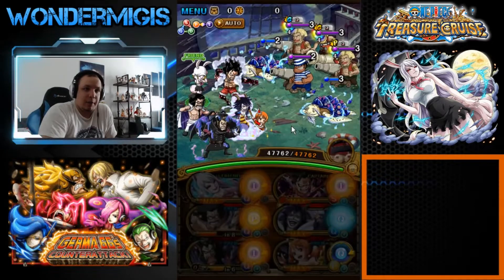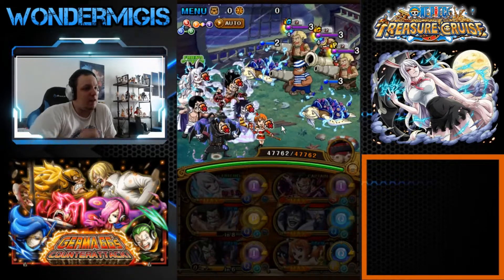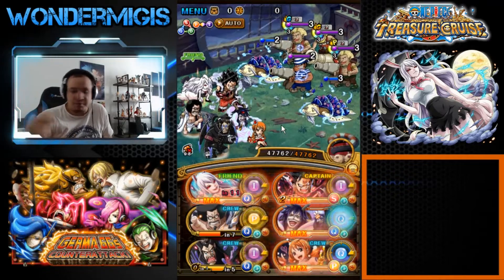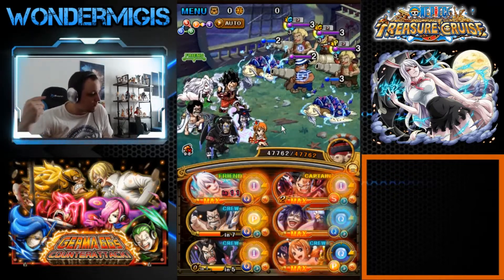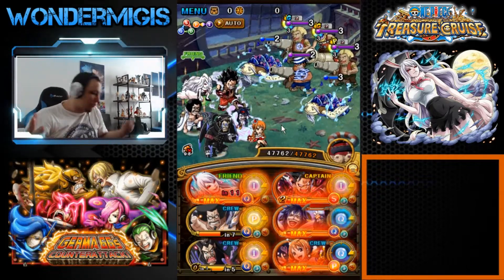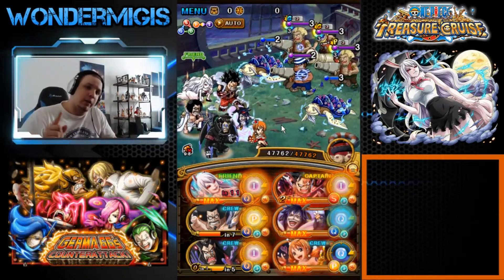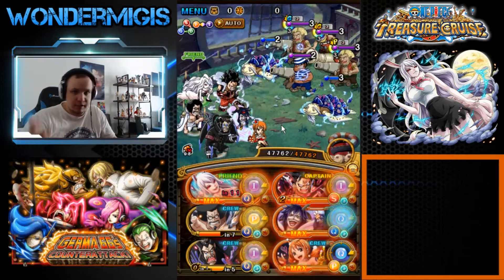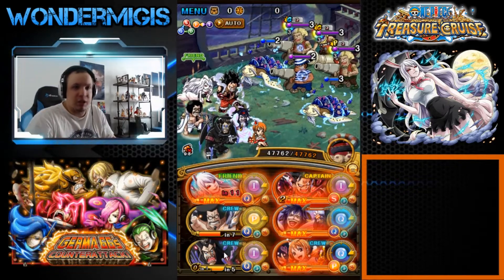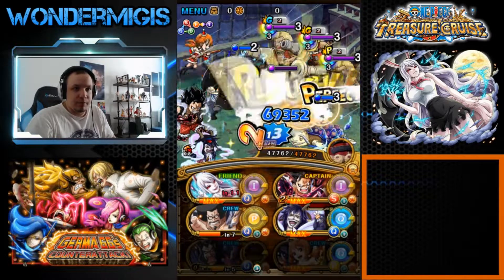Carrot is interesting because we can ignore all shields — everything: great shield, good shield, perfect shield, health shield, damage reduction, damage threshold — everything. The only thing Carrot can't pierce is resilience. We do need something for that, but we have Magellan for that. So until we get to the final stage it's actually going to be pretty simple.